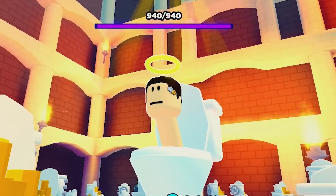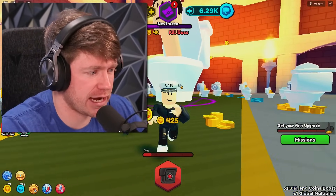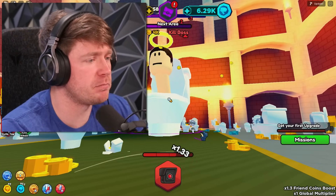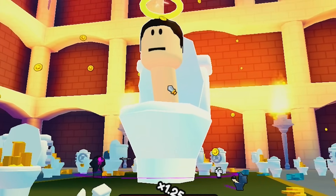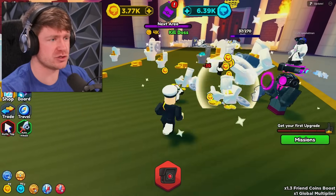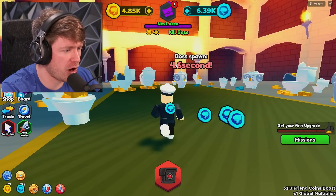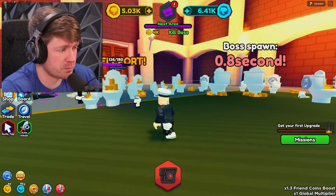Oh yes, there he is — it's the Halo toilet with 940 HP. I need my fellas to go attack. If you keep clicking, you also get a click boost — it says 1.2 and it's helping my team destroy the toilet. And he got flushed — let's go! He gives you so many coins and blue coins too. It's very worth it to defeat the boss, so definitely defeat the boss when you get to this level. He respawns like every 20 seconds, which is beautiful.